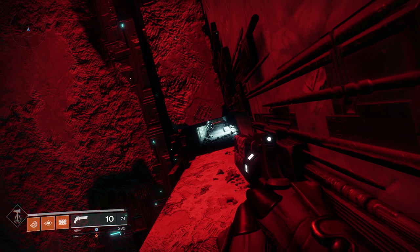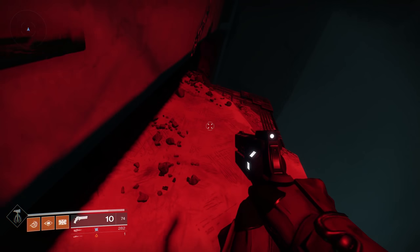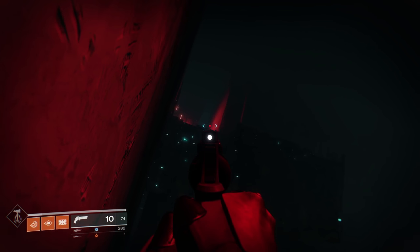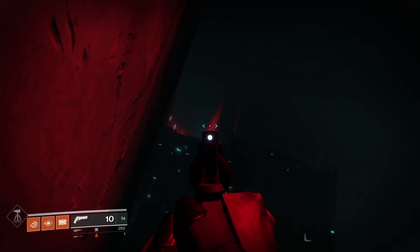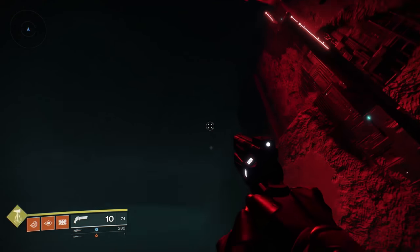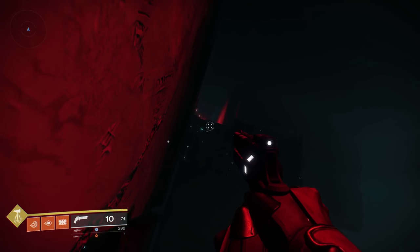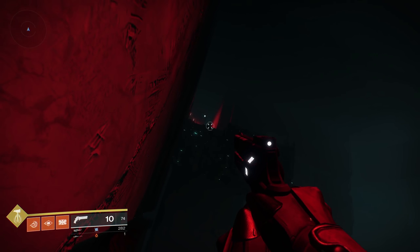First things first — if you've glitched in, you're basically going to land on a little platform in the back. Once you go through the lost sector and drop down, you're very close to this first platform. This is the start of the area — a blue glow, red-lit zone. The first chest is right near this area.